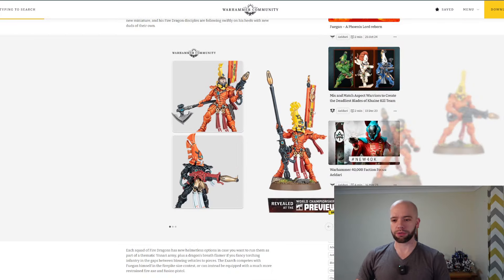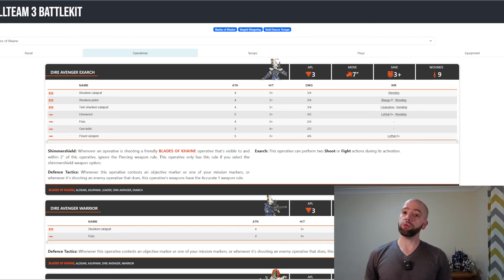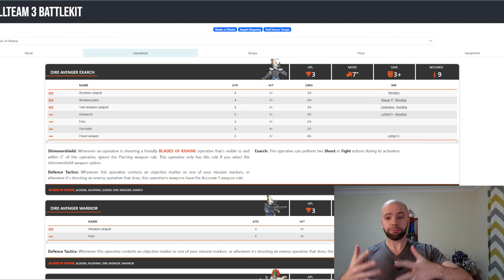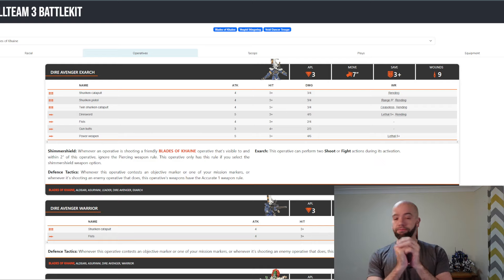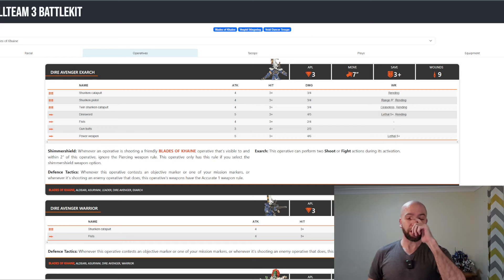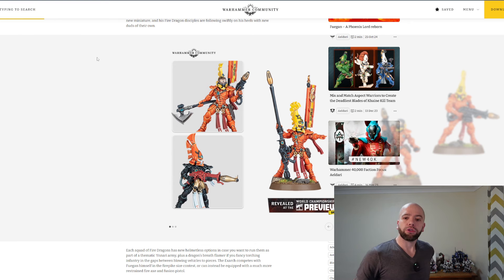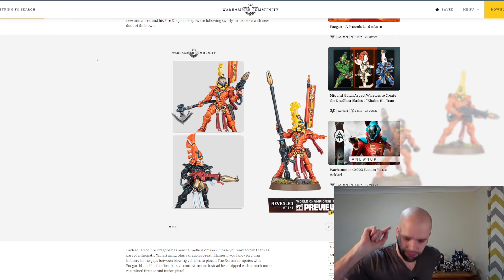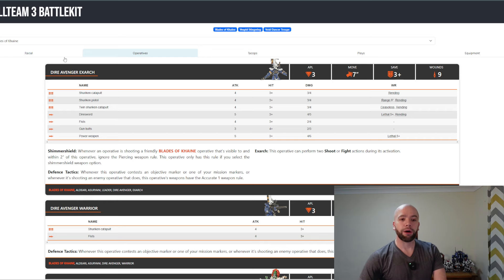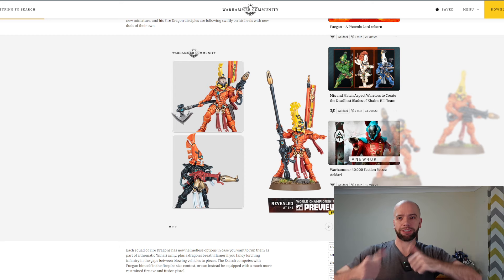So how can we get these cool models into Kill Team? First things first would be the simple one: Blades of Cain. Blades of Cain are the Aspect Warrior team, and everything that just released are Aspect Warriors. Logically, we can just proxy stuff. I would say your Fire Dragons would be your Dire Avengers, because that's quite an easy proxy. Dire Avengers are the only models with guns, and Fire Dragons have guns. Easy.